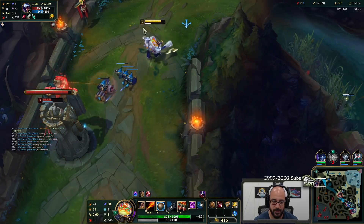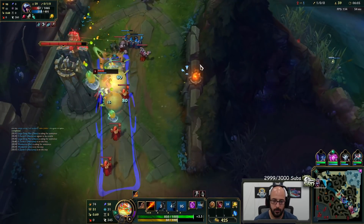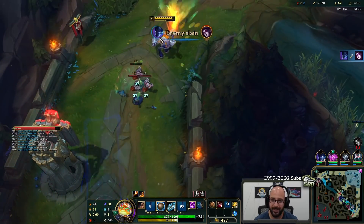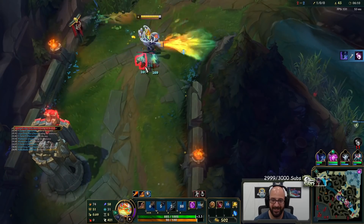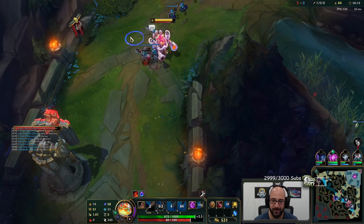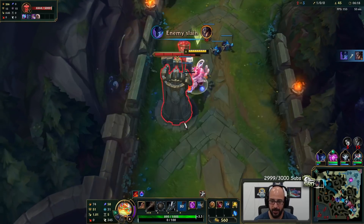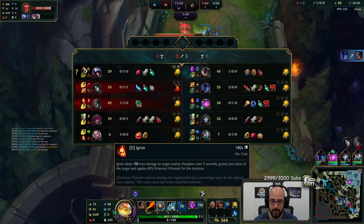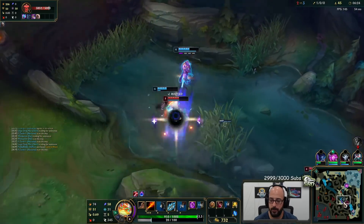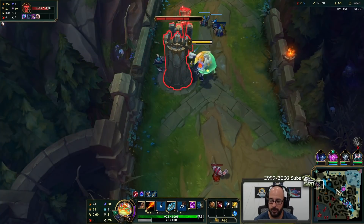Typically if somebody sits right there, you just hit them with ultimate. That one's clean. That's why the tower is annoying against this champion. Against anybody who doesn't have a dash, that's probably a kill right there. I'm fine just shoving him out of lane — he misses maybe two waves because he has ignite. I get at least one plate here. It should be really good for us.